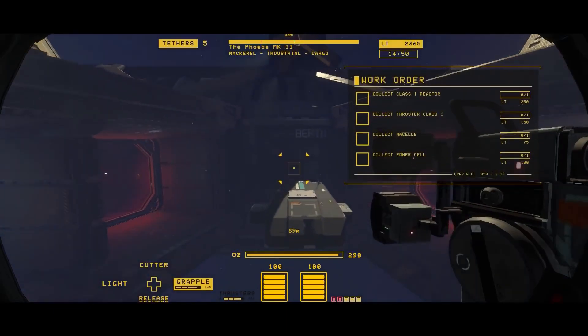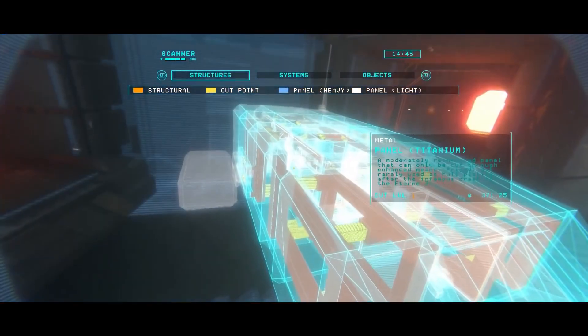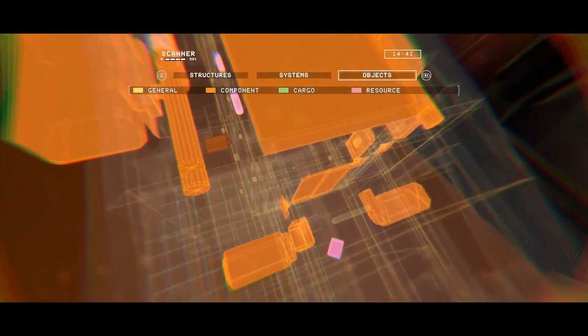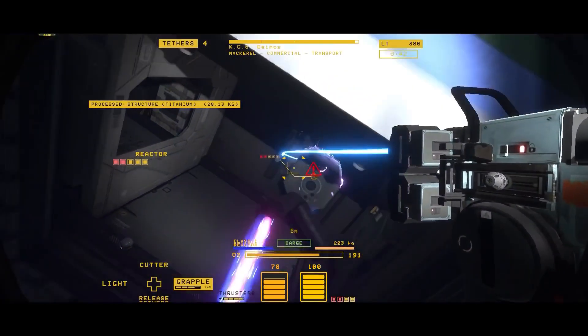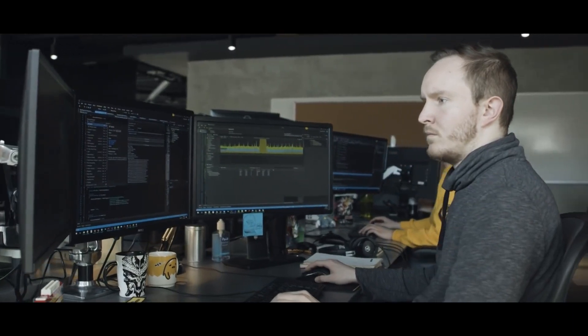It's very important to us that players feel like they can approach these ships wherever they want and be creative. We simulate as much as we can about the physics of the ships and we don't really dictate how they can approach them in terms of salvaging. Players can be really creative about how they use the physics and their tools to tear the ships apart. To do this, we had to put a lot of effort into simulating this many objects — even things off screen still have to be simulated because they're affecting the whole bay, the whole ship you're working on.